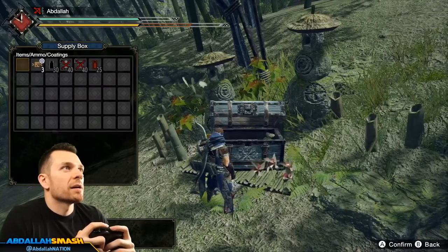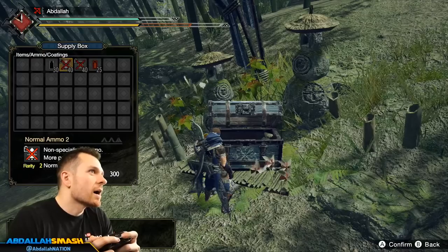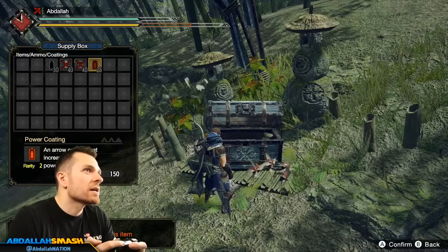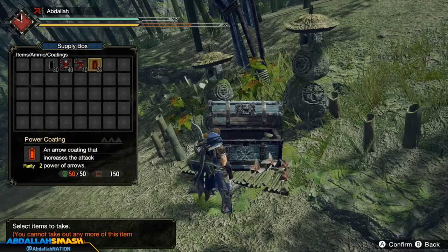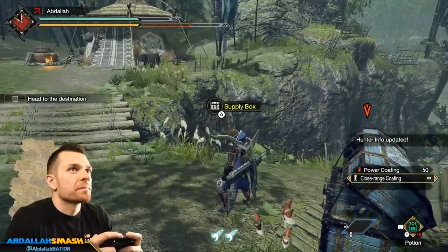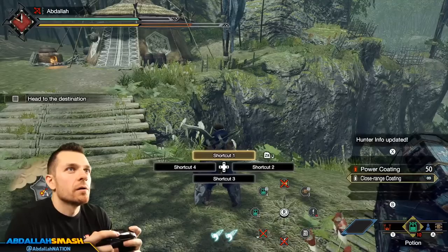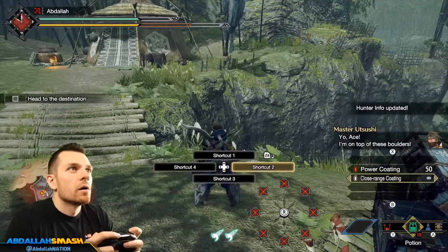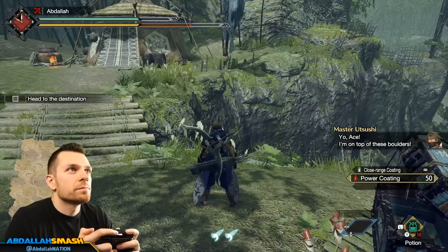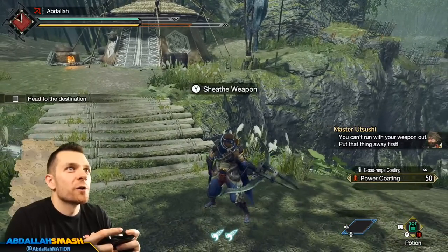Here's your supply box — I'll take some rations. Coatings? What do I have? Normal ammo, spread ammo, power coating — how do I take it? You cannot take out any more of this item — okay, so I have max coatings. Shortcuts — power coating. Put away your weapon, please! Did he say put away? You can't run with your weapon out — put that thing away first.